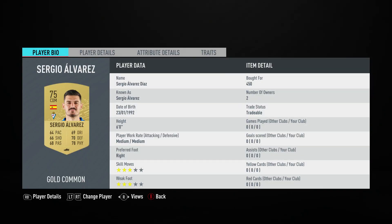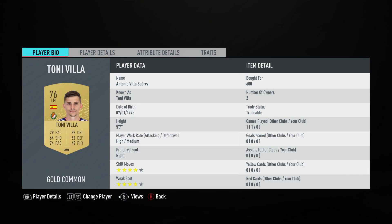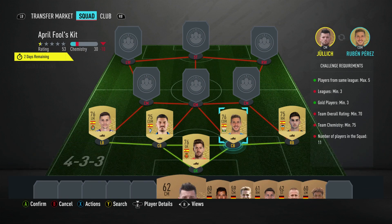The centre back on the left is another CDM — it's Sergio Alvarez, bought for 450, plays for SDI Bar, Spanish First League and is Spanish. The left back is a left midfielder — it's Tony Villa, bought for 600, plays for Real Valladolid CF in the Spanish First League and is Spanish.